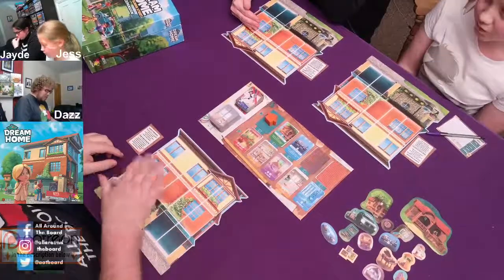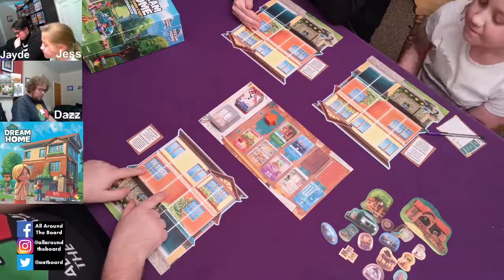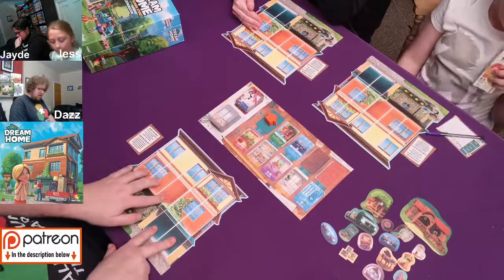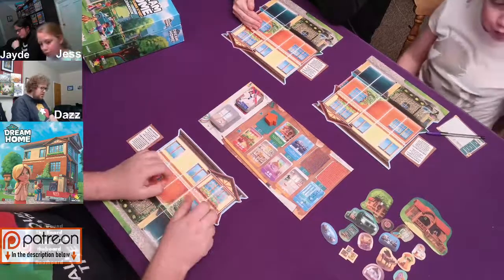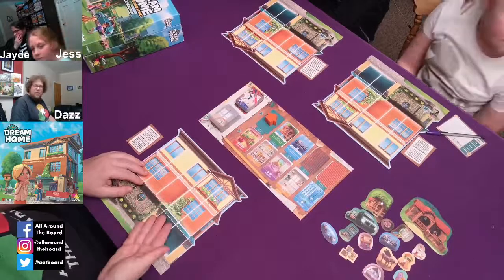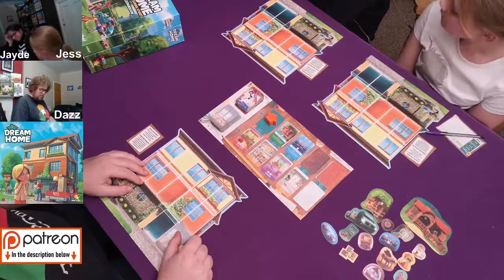Once we've taken our rooms we will place them. We can either place three regular rooms in these three spaces here, or we can place two basement cards here. As soon as we have placed cards over these three or two spaces, you can then build on top. If for any reason you get a room and cannot place it, you have to place it face down as an empty room, and then you can build on top of it.